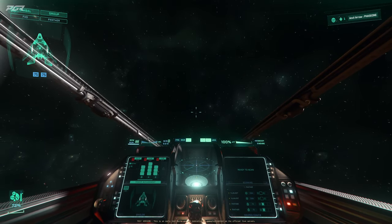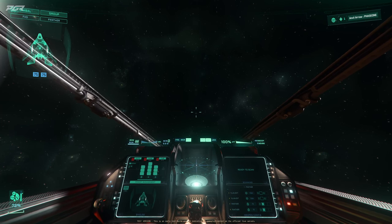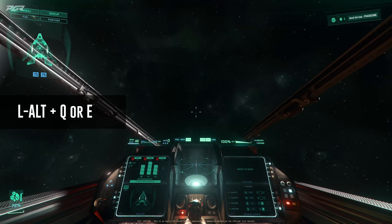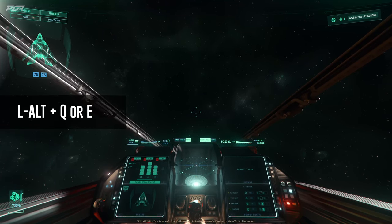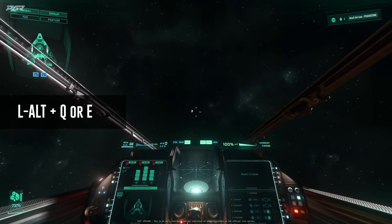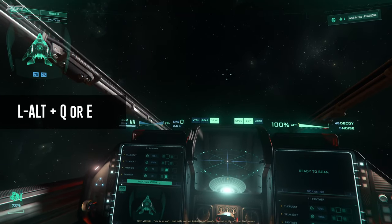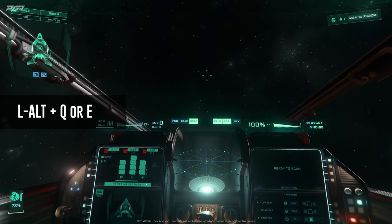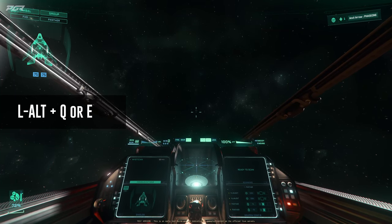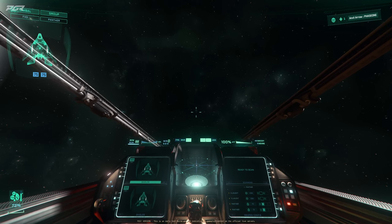Now that I'm in the MFD I care about, how do I interact with it? If I want to switch what's displayed on a screen, I use Left Alt + Q and E to switch between the different screens. So instead of mousing in and hitting the arrows to rotate screens, you can use Left Alt + Q to go left and E to go right.